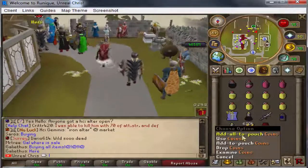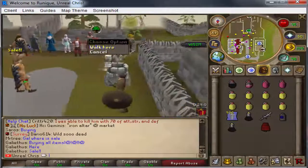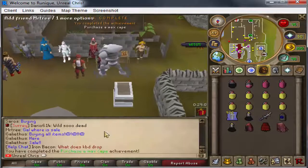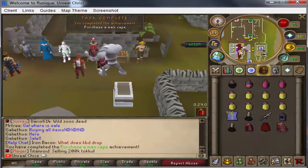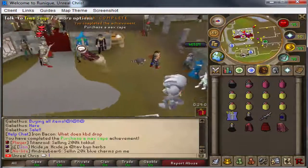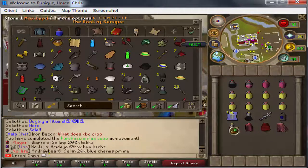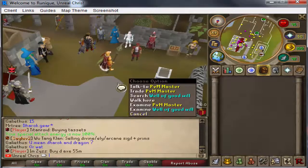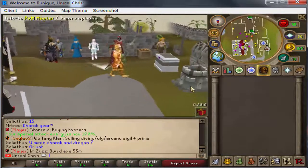The first achievement we're going to do is just quickly buy a max cape. I think we can do that just by walking over here and purchasing one. I'm not sure how much that costs but let's throw that in the bank and look at some more achievements. We have our little outfit to wander around in.